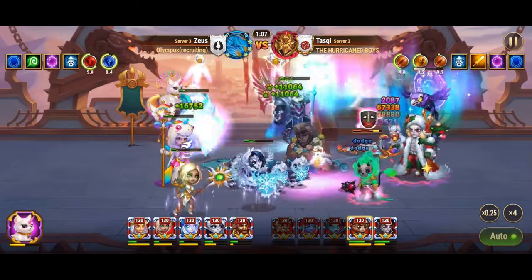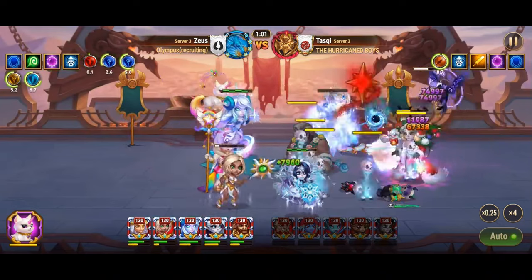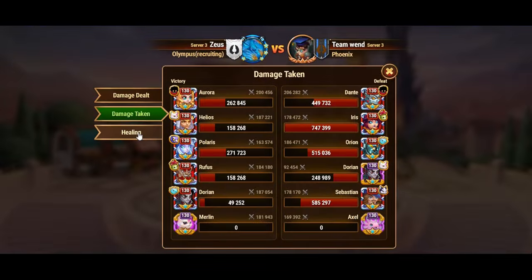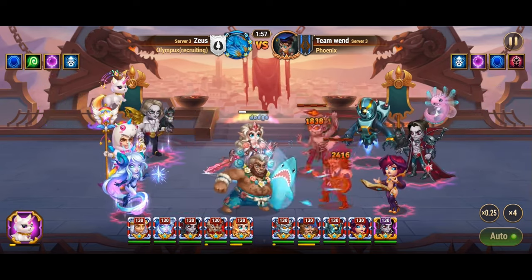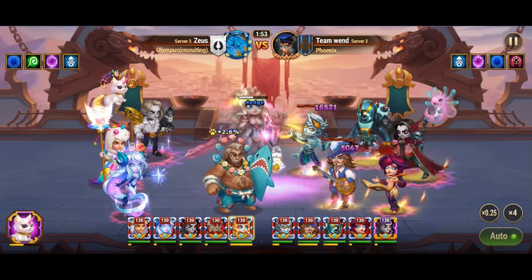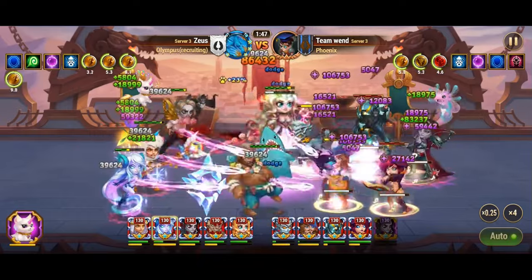Enter Merlin, a trusted companion and formidable pet, whose presence further elevates this synergy to new heights. Merlin's skill, Magnus Magica, delivers a devastating blow to frontline enemies with its magical damage, creating a distortion zone that inflicts additional harm. With Helios in the lineup, this distortion zone becomes a focal point for destruction, empowering his attacks with a remarkable 100% boost in damage.